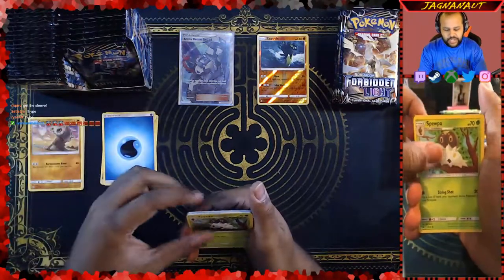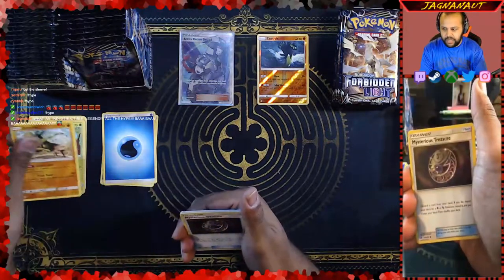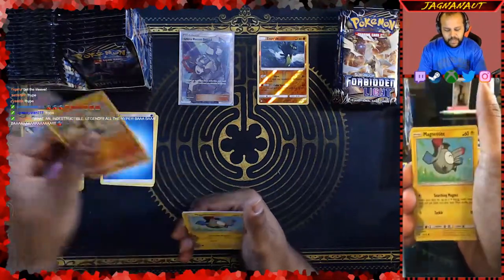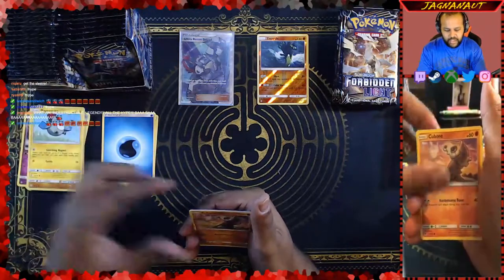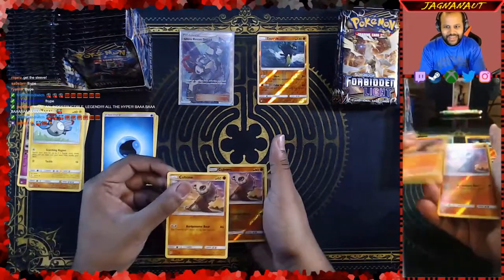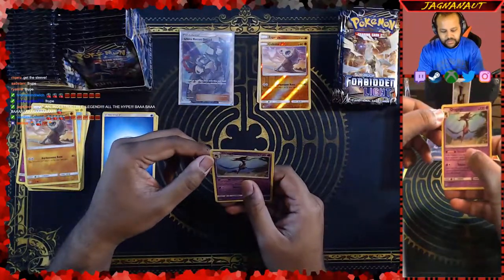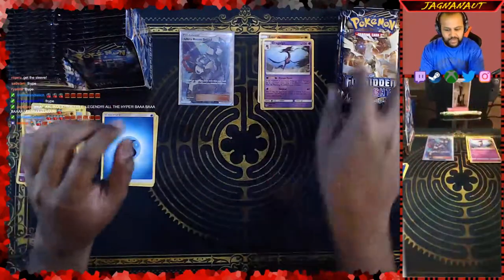We got that water energy, the Surskit. We got a Zygarde dog form. Mysterious Treasure, Helioptile, Flabebe, a Binacle. Our reverse is a Cubone, and then our rare is a Dragalge. Dragalge — I'm gonna say that wrong forever today, so I'm not even gonna try.